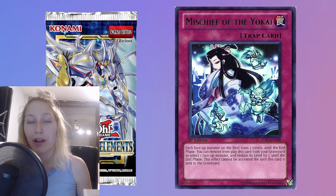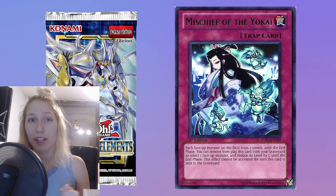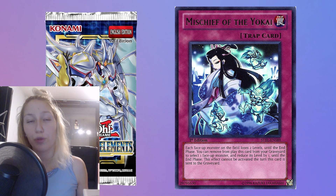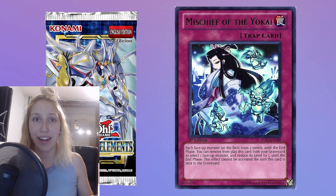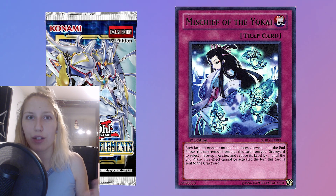Monster levels cannot go down to zero. So don't use this card to counter Spright because you're not going to achieve anything. If the only monsters on the field are the level two monsters you're trying to reduce, it won't work. However, if you have different levels of monsters on the field and you can legally reduce at least one of them — say there's a level three monster plus some level two or level one monsters — then the levels are going to go down to level one. The levels simply cannot go down to zero.